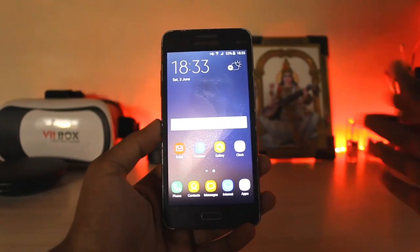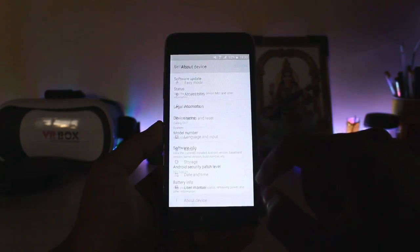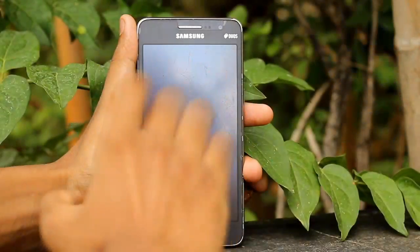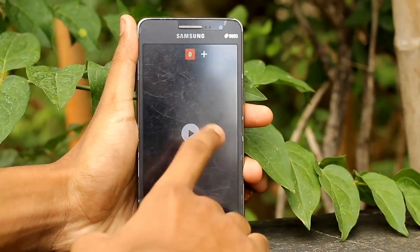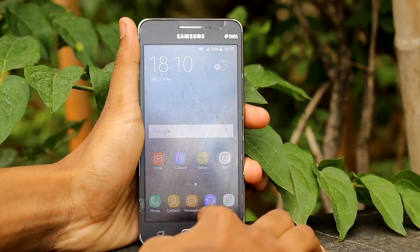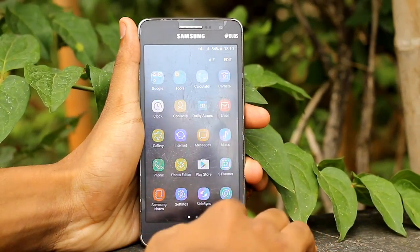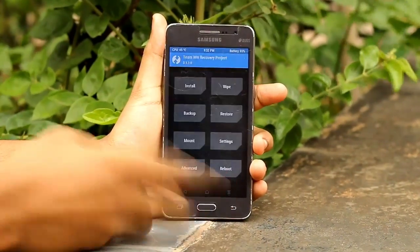Literally you can fool anyone with this Marshmallow look. If you go to the settings, as you can see everything has turned to white. Go to software info — 6.0.1. You will think it's just a number change, but as you can see Android Marshmallow is right there. You can just hold it to unlock the Easter egg, it totally works. You can play the game, and your standard home screen looks like the Galaxy S6. You can go to the menu, you have some apps, and you get the standard Smart Manager and stuff.